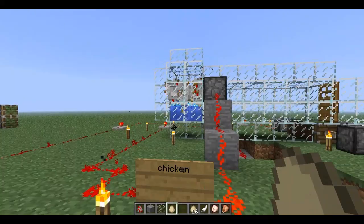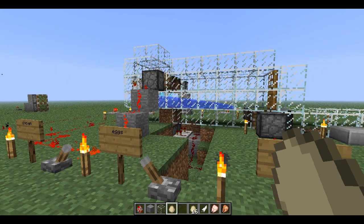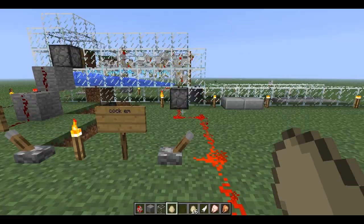Now that you have collected all your eggs it is time to kill and cook your chicken. The way we're going to do that is we get the water flowing again by opening the bottom two pistons and then the two top pistons which are holding the chicken back. Open that — whoa, they went blasting down there. You can give it a second for the water to push all the chicken this way and then you will flip the cook 'em lever which will open the floor allowing the chicken to fall into the netherrack, so let's see what happens.